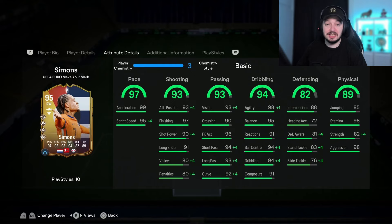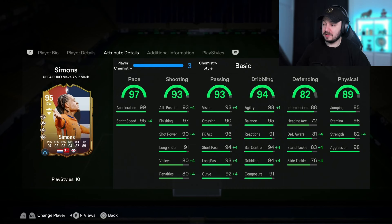He is super fast if you just run down the wing. Dribbling-wise, he's super agile with both left-stick and R1 dribbling. And because he has that aggression and strength, people don't really get him off the ball. He has four playstyle pluses, one of them being Dead Ball which is ideal for corners and free kicks. His normal crosses were good and his passing felt very clean and powerful — you can do a lot of tiki-taka plays with him.